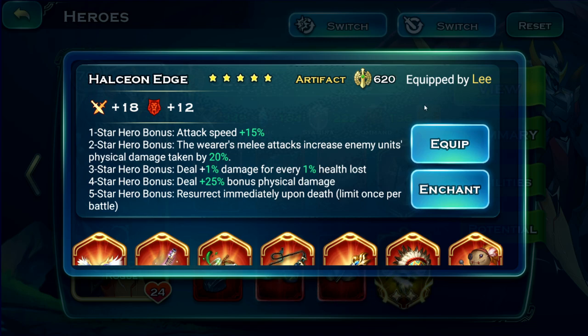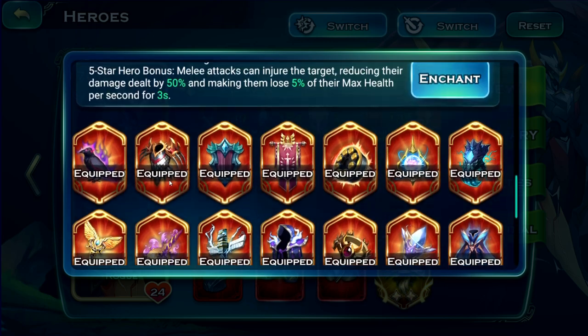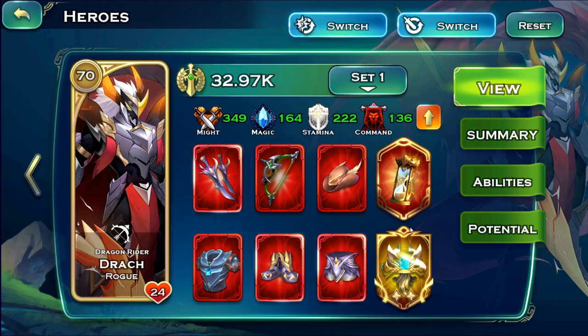I tried Blood Moss Bite, which mainly helped with damage to heroes — making it slightly easier to kill some heroes if he managed to land a spear into the backline before being stunned. But he's still very susceptible to CC. That's pretty much everything I tested for artifacts.